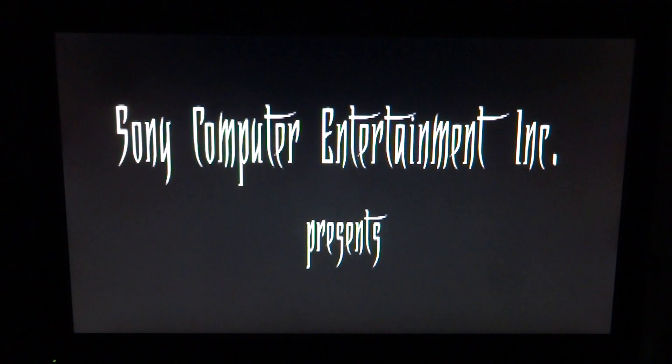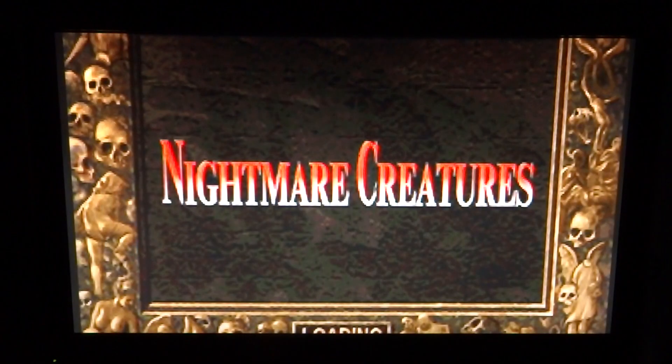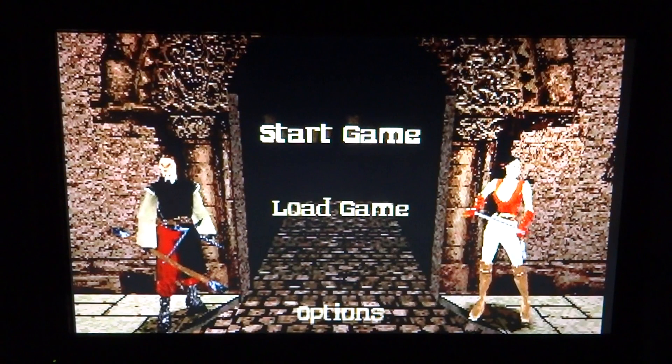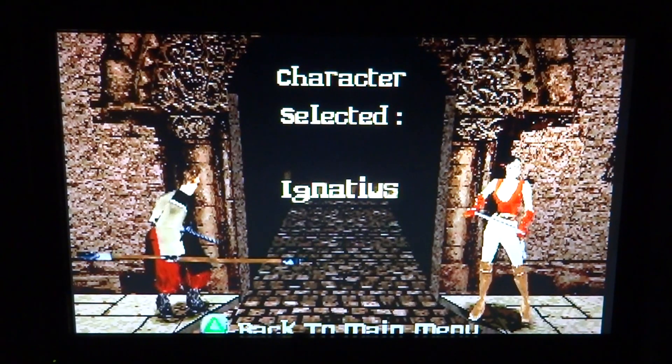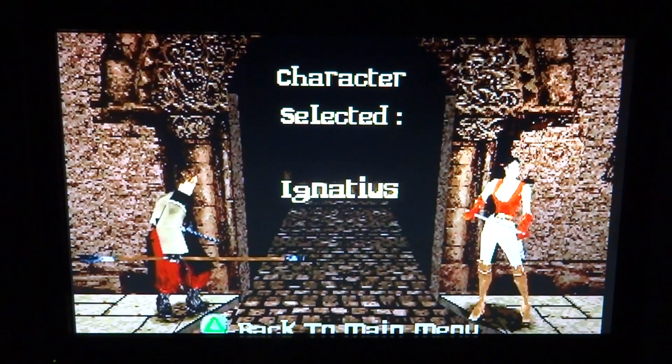Since the intro is a little bit long, we're just going to skip through it and jump into the game. There's a bit too much time spent on that intro. Here we go — love that stuff. Let's go ahead and start up the game. We've got two characters we can choose from: Ignatius and Nadia. And I think we'll just go with Ignatius here.